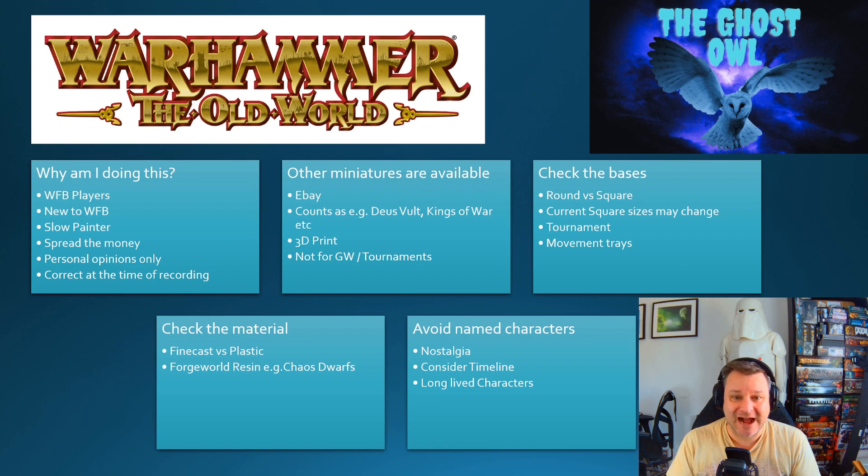We'll be looking at the factions in alphabetical order, starting with those currently in the narrative and then looking at those outside of the narrative — though we do know there are at least rules coming for every faction when the game is first released.